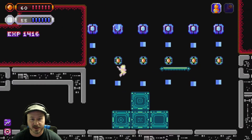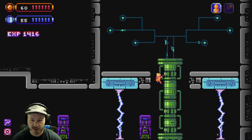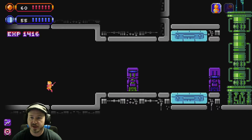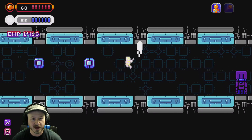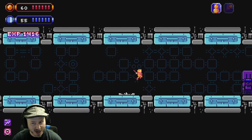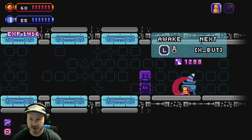I want to explore that blue teleporter first. It brought us back to a different area. We've already done the 1200 experience wake-up thing but I don't know what it is — maybe it's like fast travel? It says X button for next. Oh, this is where you can buy stuff — I bought something for 1200 but I don't even know what I bought.